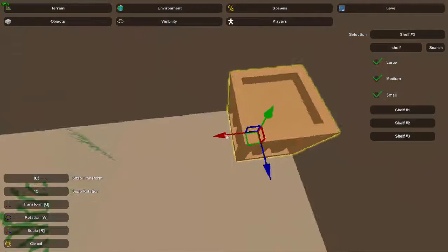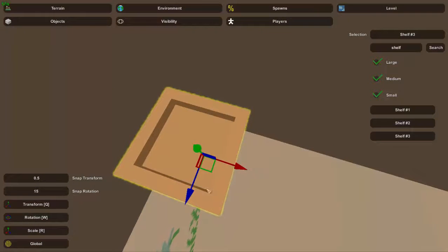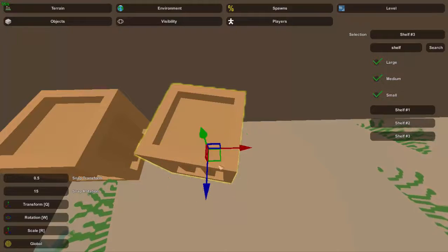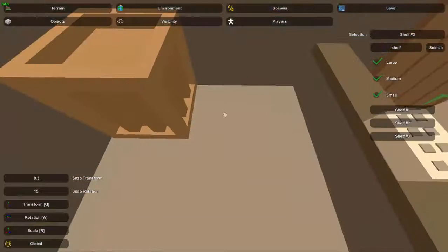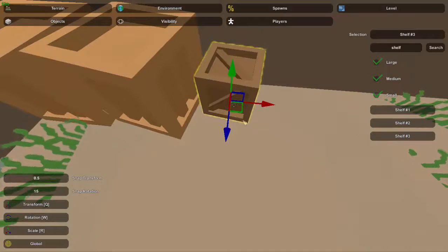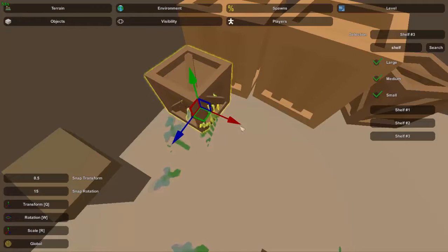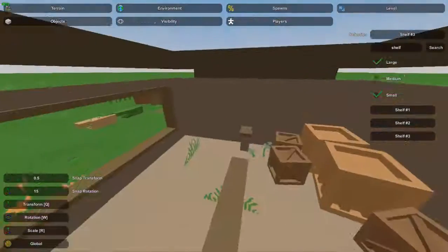This is the version with all the crates. The way these generally work is you just put crates here and there and randomize them a bit — put the large ones in the corners. After you put the crates down, you put the other type of crates — the ones that hold the guns — on top of them. You don't have to make it perfectly straight; you can rotate them a bit to make it look more natural. Place the smaller ones around the base of the larger ones.